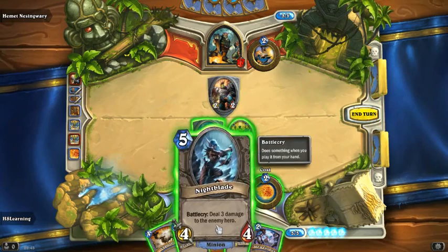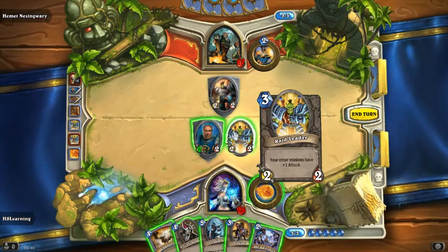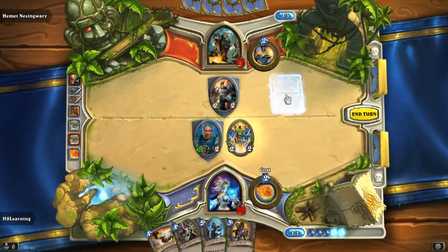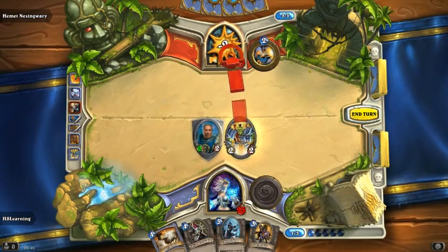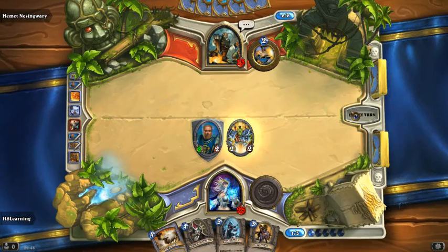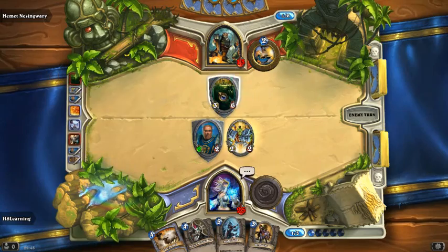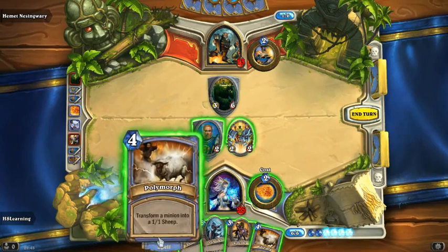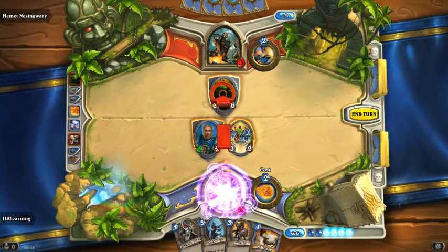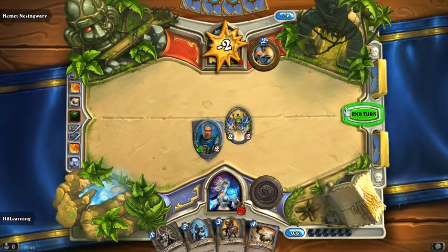We are going to go with the Nightblade and deal 3 — actually no, tough decision. Let's fireball him and then we will continue to knock his health down. So we have got a Taunt card this time — it is a 5 — so we are going to be efficient and use our Sheep. We are going to Sheep that, which will turn that card into a 1-1. We will then fire blast it and then we will continue to damage poor Hemet.